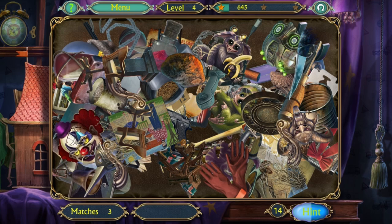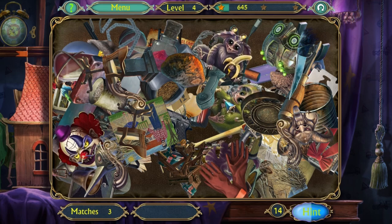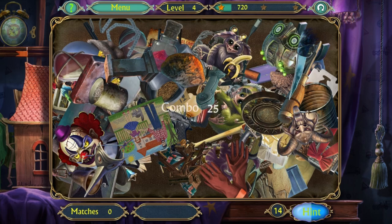I wonder if we're going to go into the world of dreams and part of it will be a circus. Here's two more of these guys — that one's eating a banana and that one's playing chess. I did see two chairs — one, two. And one more match. Three chair legs. There we go.